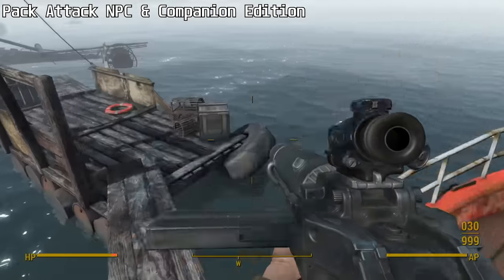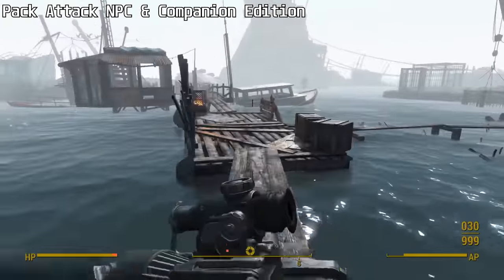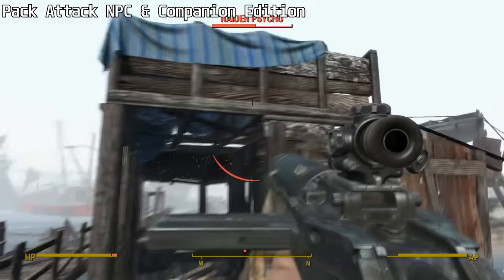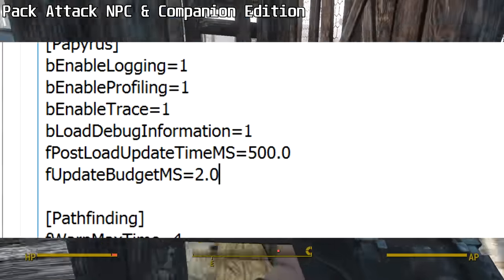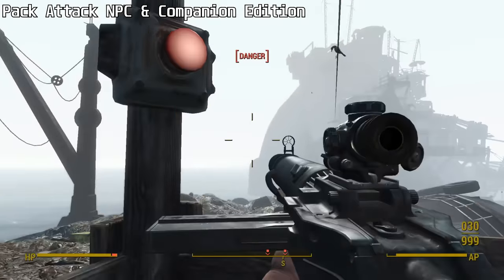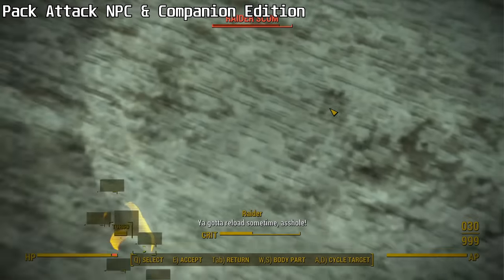Mods that spawn tons of extra NPCs can also cause problems, because Pack Attack will try to attach its scripts to every single one of those NPCs. When the Papyrus scripting engine is overloaded, scripts slow down or fail to run at all. You can increase the fUpdateBudgetMS value in your INI files to help, but then you're potentially losing framerate. I can happily recommend the Pack Attack mods as long as you have a good CPU and you're not running multiple script-heavy mods alongside it.